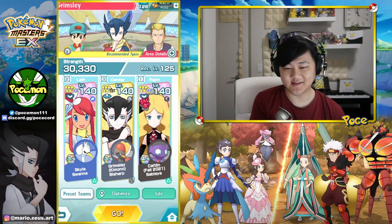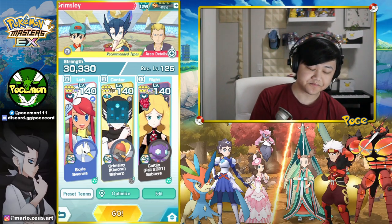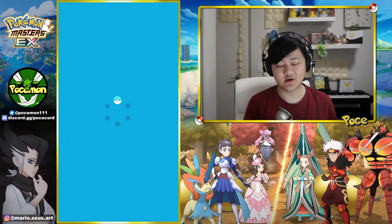Anyway, we're going to run Caitlyn here for support EX, also Speed, and also Swanna, so we can buff his defense afterwards and also give Potion.